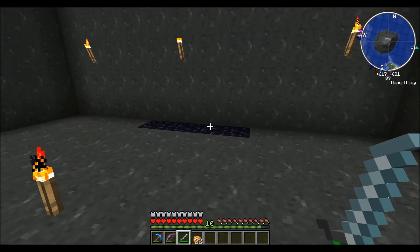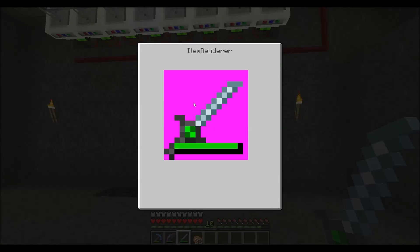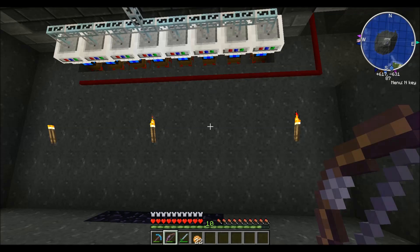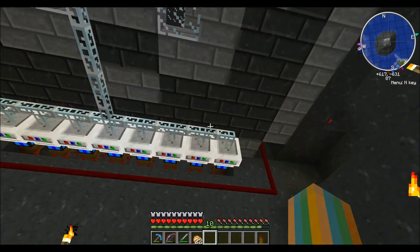Oh, and if you press zero on the upper keypad — the number pad — it brings up an item renderer for some silly reason. I don't know why it's there. It's slightly annoying.